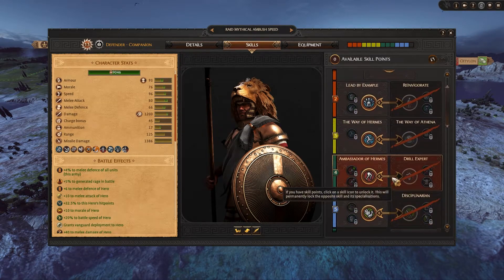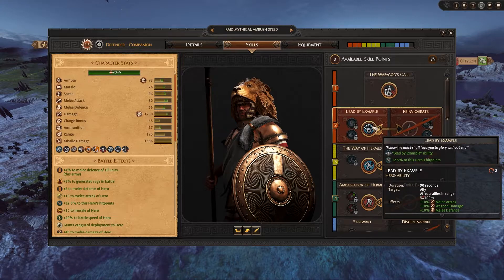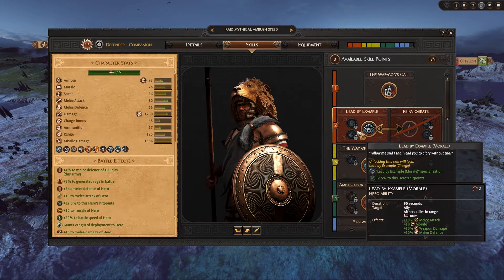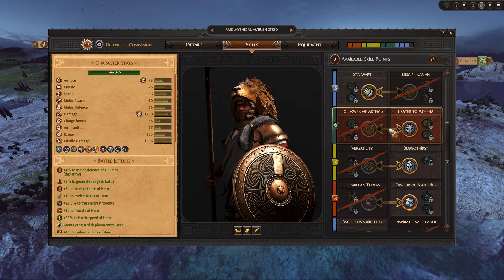So I believe that covers all the bonuses I'd give to this hero. Basically a good ambushing, speed-boosting build mainly focused on mythical units — really good for raiding too. He can either boost stamina with really good magnitudes, or if you want to do fast blitzes with ambushes, Lead by Example is the skill to go for. Anyway, I really want to thank you for watching and I sincerely hope to see you on the next one — bye bye!